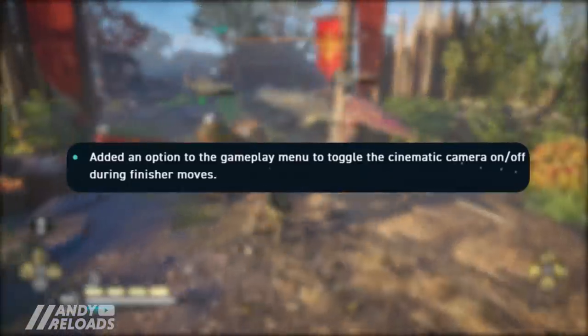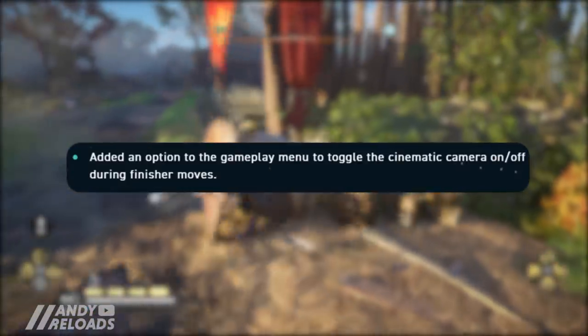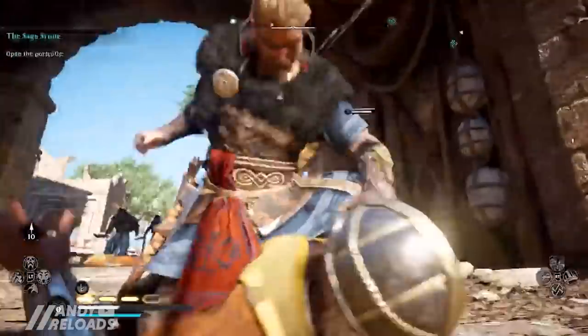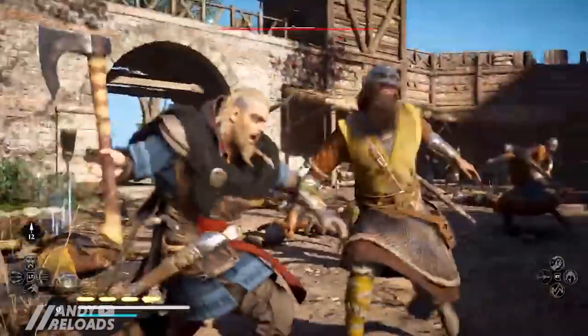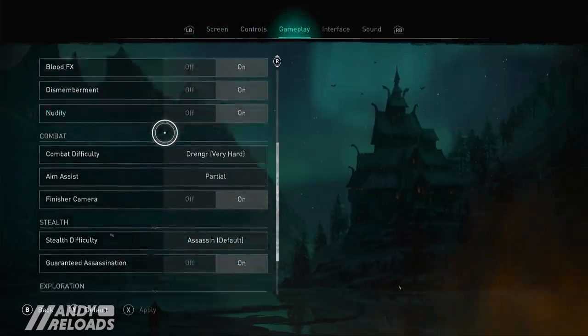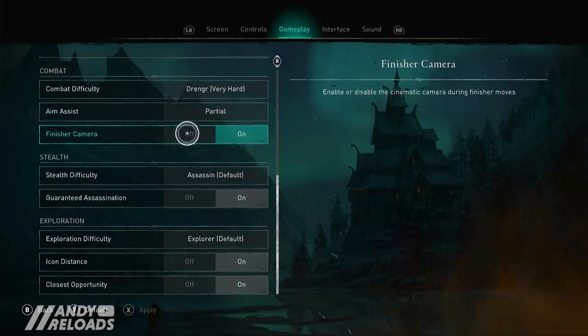Moving on to gameplay updates: you can now toggle the cinematic camera on and off during finishing moves. It's a great addition — I do like the finishing moves, but on a rampage the zoom-in effect takes you out of your flow and can get taxing when triggered six times in a row. You can toggle this in settings under gameplay, as you can see here.